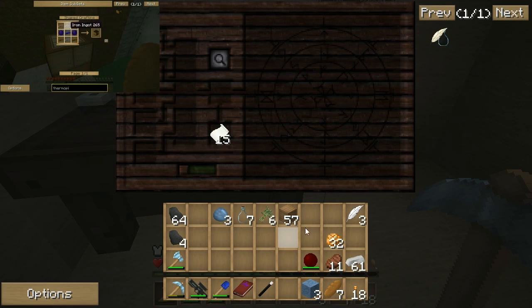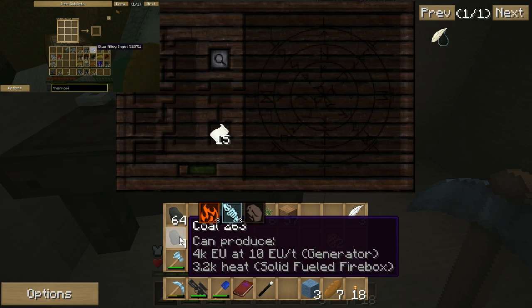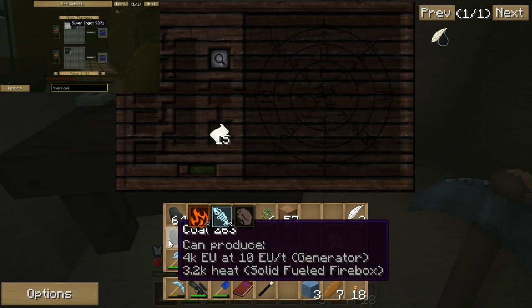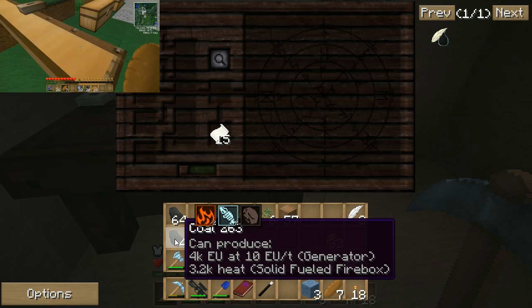Now we're going to get into what shift and holding over an item will do. So if I go over this coal, you can click and hold shift, and you see a bunch of icons. These icons are elements in Thaumcraft. I think there's 50-ish, maybe probably more, of these things.